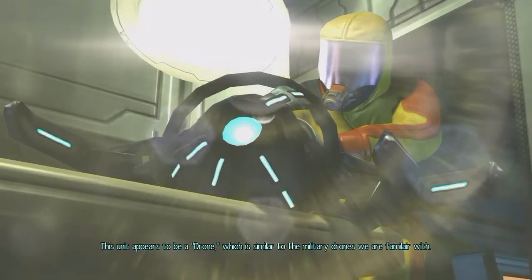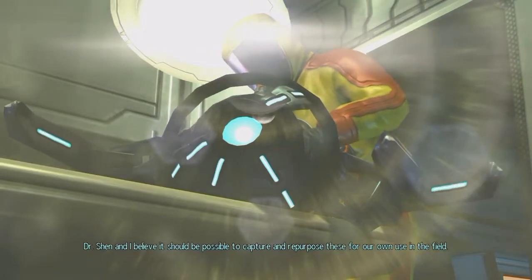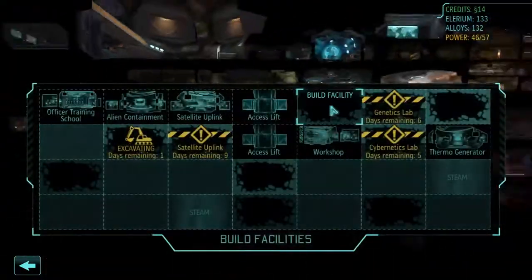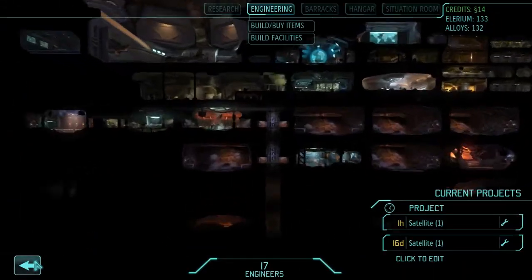This unit appears to be a drone, which is similar to the military joint we are familiar with. This particular example seems to have the ability to repair damaged equipment. Dr. Shen and I believe it should be possible to capture and repurpose these for our own use in the field. That might be useful. So engineering facilities — now we can't build anything right now, but we did unlock psionic labs. The next time we have 200 bucks we can build one of those. That'll allow our soldiers to use psychic powers — basically it lets them use the mind control ability that the aliens have.